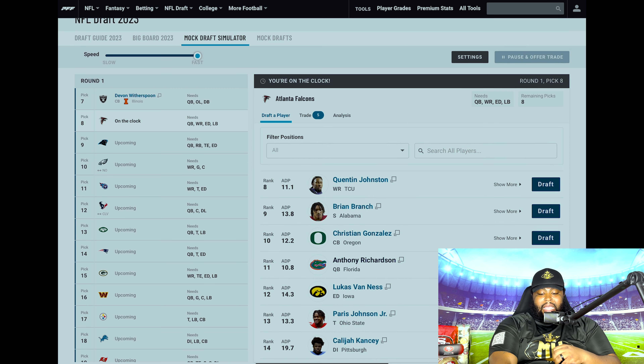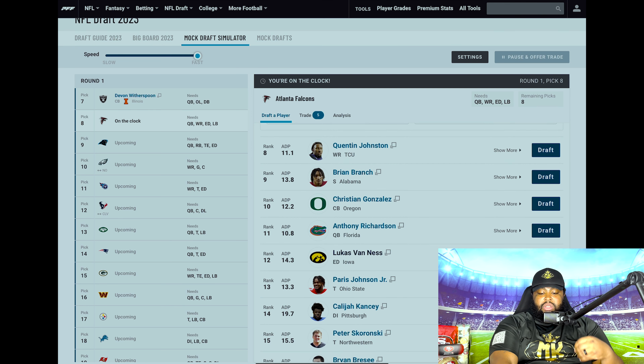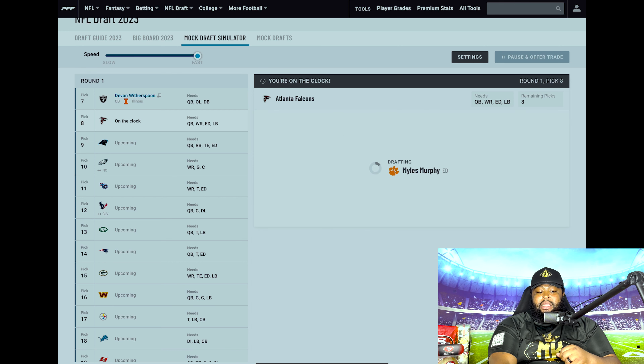Falcons are on the clock at eight. I think they need pass rush. They have some good pieces on the back end, but you need to restock and replenish the pass rush there in Atlanta. I'm going to go Myles Murphy out of Clemson here at eight. I think he's a great fit for what they want to do in Atlanta.